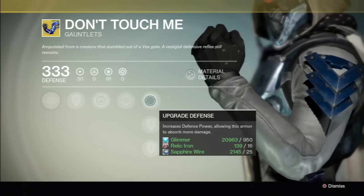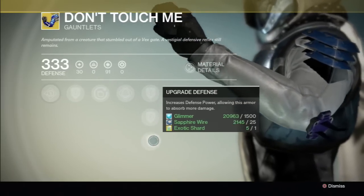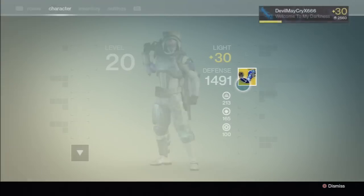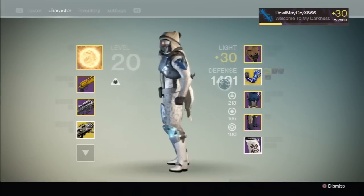Makes you invisible when you get melee'd by an enemy — a great defensive perk. Use that exotic shard for the last upgrade. So these are the Hunter gauntlets from the Dark Below — you can get these from Xûr.